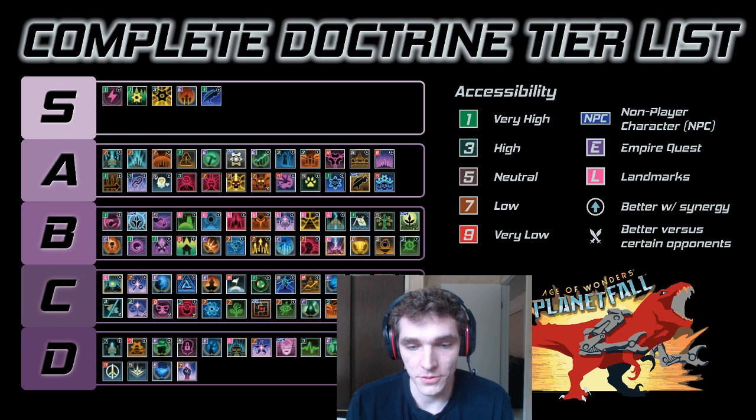While I expect future expansions and patches will change how good some of these Doctrines are, the Doctrines kept the values they had at launch up until the Tyrannosaurus patch — so about nine months — and I expect these numbers to stay the same for a while. There are 97 Doctrines I could find in the game, and I may have missed one or two relating to anomalies, but comparing the ones inside each secret tech and the ones that come with the different races you choose at the start of the game is valuable.